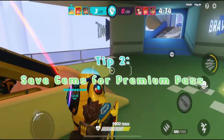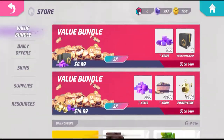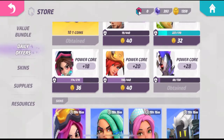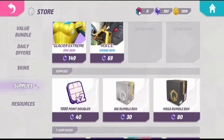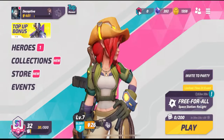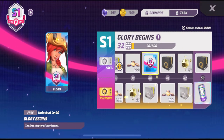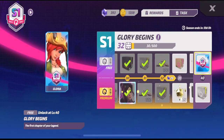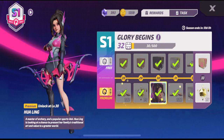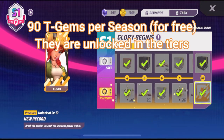Tip number 2 is to save gems for the season pass. T-Gems is a type of currency used to purchase special offers, coins, boxes, skins, or heroes. They can also be used to unlock the premium pass in the season pass, which grants you more rewards and even a free hero and skins. As for now, the only way to obtain T-Gems is through the battle pass. In total, every season pass will give you 90 T-Gems if you obtain every reward in the free section.